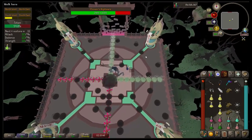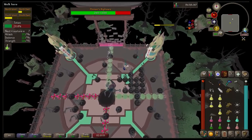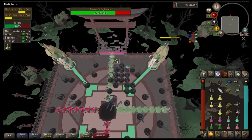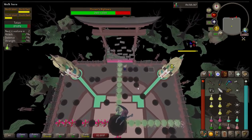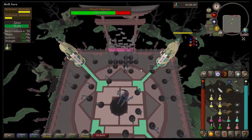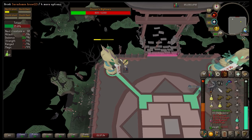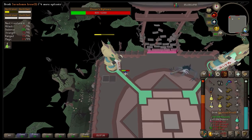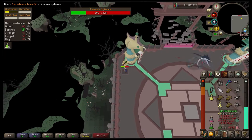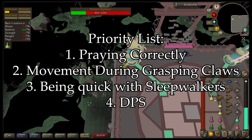The last tip before my priority list: during the extended claws special attack — which always happens during the Flower phase and Spore attacks — turn your prayers off. There's no point wasting prayer points when you don't need to, since she will not do her standard attacks during these special attacks.